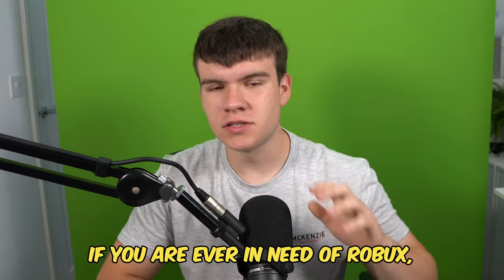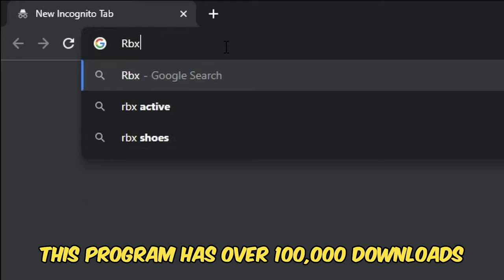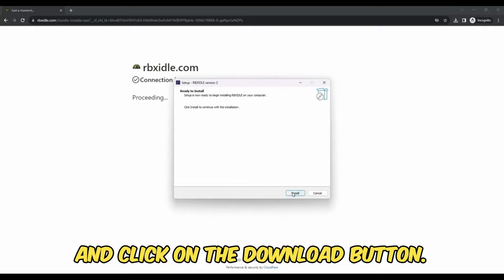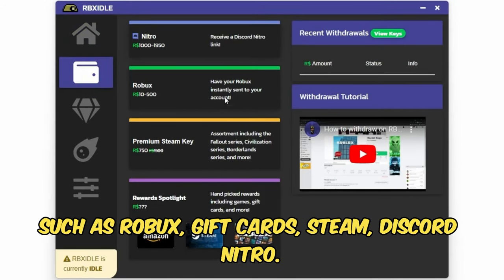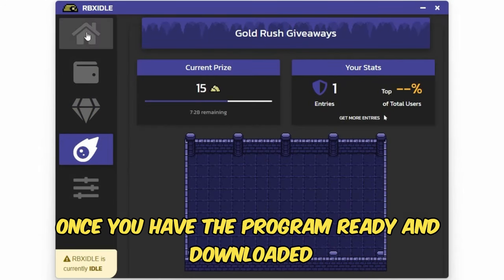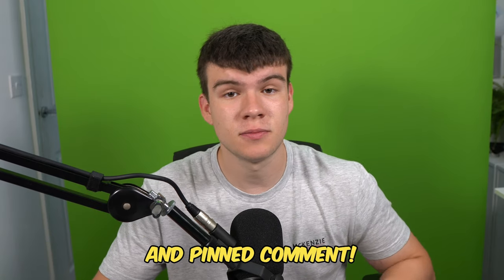If you are ever in need of Robux and have a computer, go ahead and check out RBX Idol. This program allows you to earn Robux, gift cards, and more with simply a computer. This program has over 100,000 downloads and has already given out millions of Robux to a lot of players. All you have to do is go to the website and click on the download button. You can earn with any computer and there are tons of ways to get prizes such as Robux, gift cards, Steam, Discord Nitro. You can level up for rewards or win prizes in Gold Rush giveaways. Once you have the program downloaded, click on start earning and this will make your computer do the work completely for you. Head to rbxidol.com or click on the link down below in the description and pinned comments.